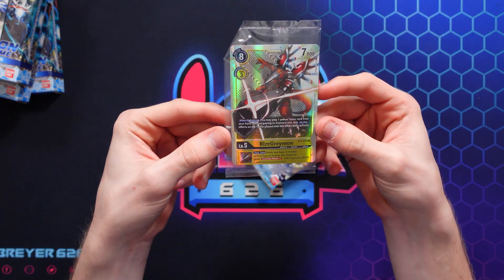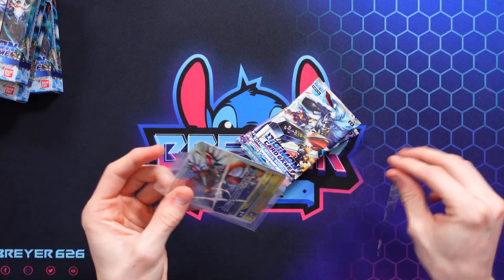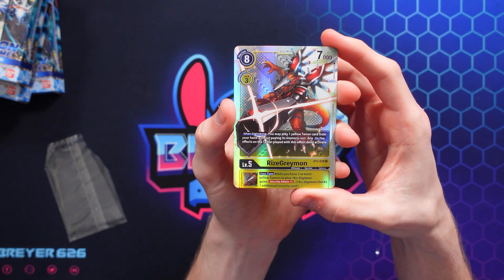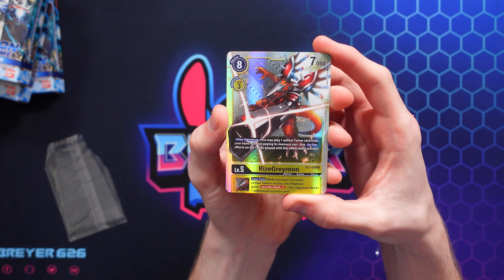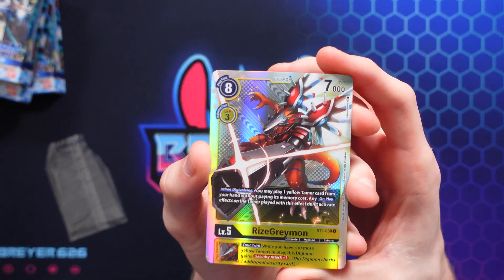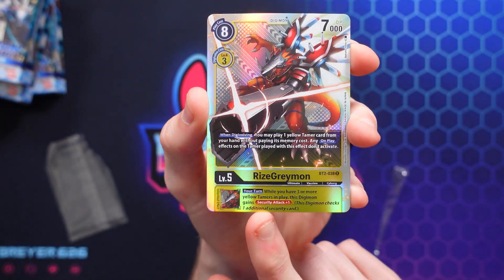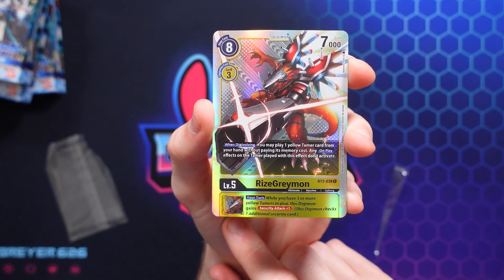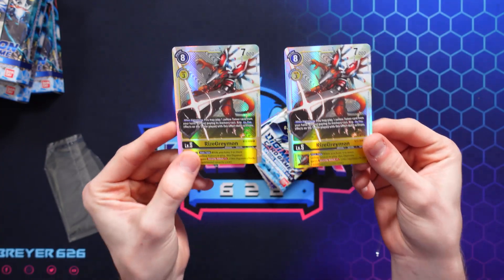Here are our Rise Greymon promos. He has an effect: when digivolving, you may play one yellow tamer card from your hand without paying its memory cost. Any on-play effects on that tamer do not activate with this effect though, which isn't a bad thing. It's really good for Shine Greymon. He also has an inheritable ability: your turn, while you have three or more yellow tamers in play, this Digimon gains Security Attack plus one. And of course you get two of those.